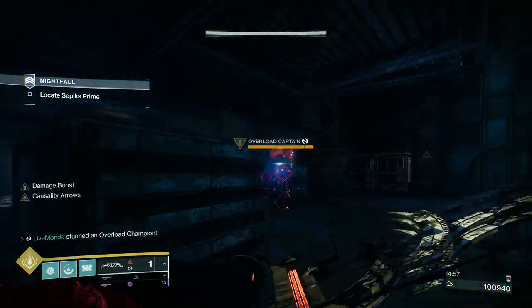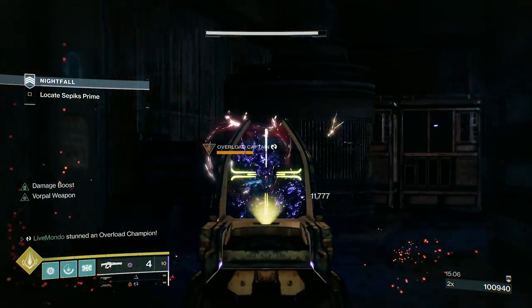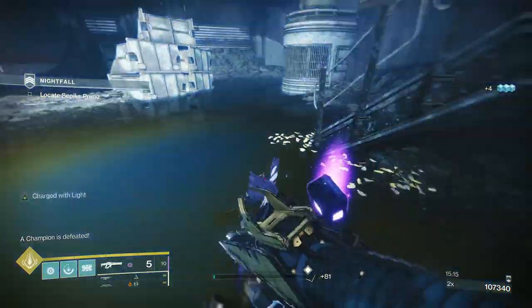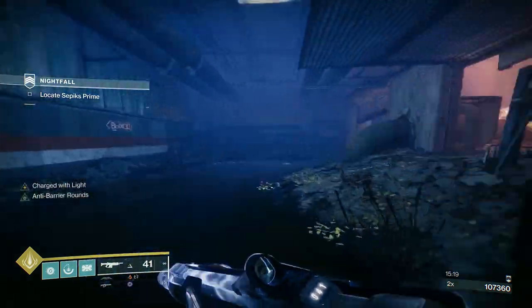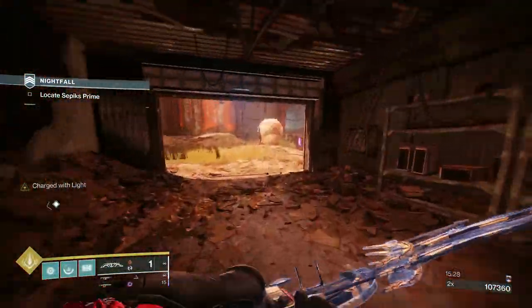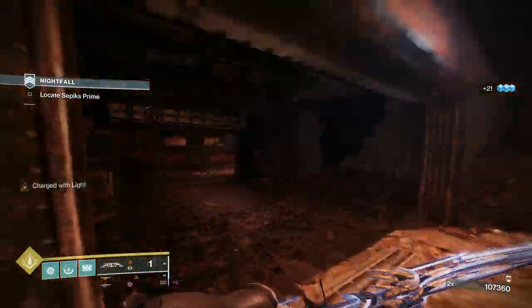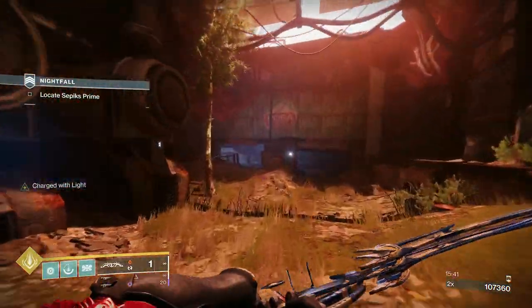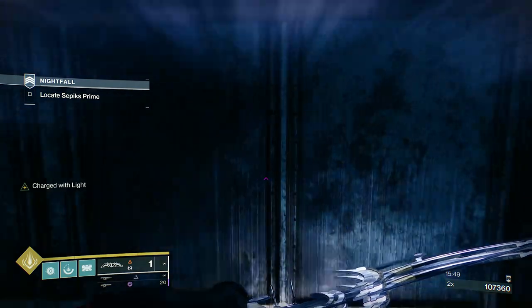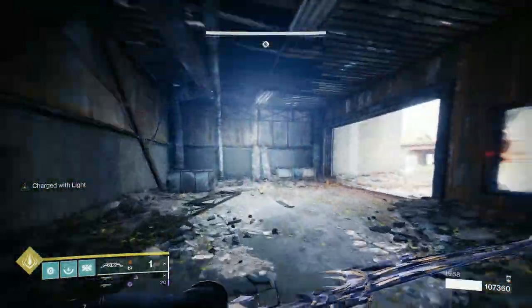I had a little issue where I was trying to pull out my heavy and it kept pulling out my primary. The fire rate on this linear fusion rifle is so good that sometimes the charge is ready before you're back in position. I've started doing a charge-hit for the first shot — then a half charge then a full charge. That half charge just gives me time to make sure my reticle is back in position, instead of just charge-fire-charge-fire.